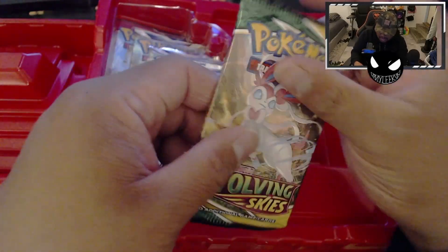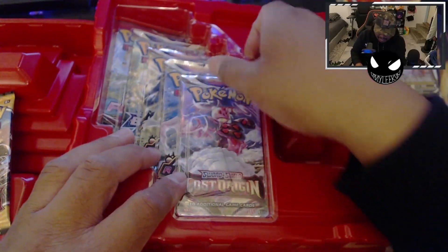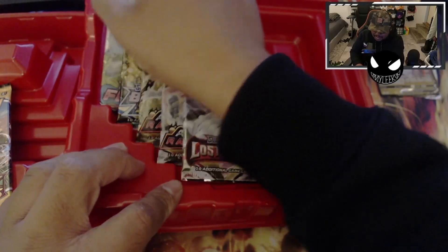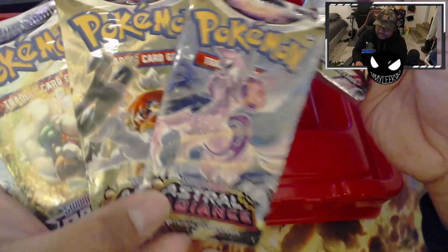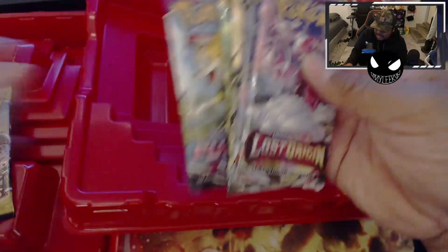Oh wait, we got Evolving Skies in here! All right, what other packs do we get? So we got Lost Origins two, Astral Radiance one, Brilliant Stars one, Fusion Strike one, and one Evolving Skies. All right, let's get on to the Rayquaza side.